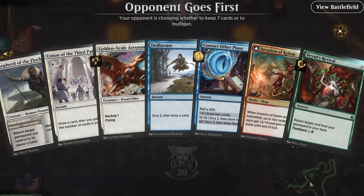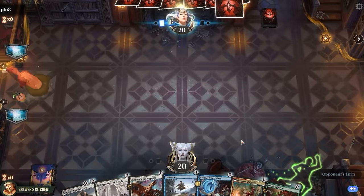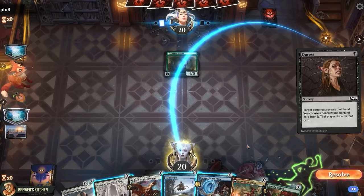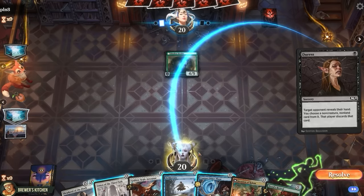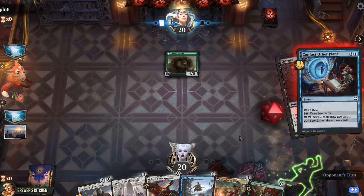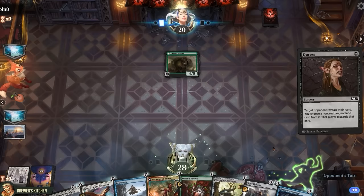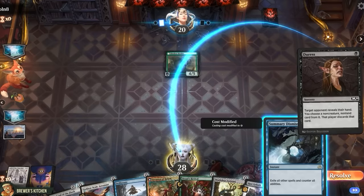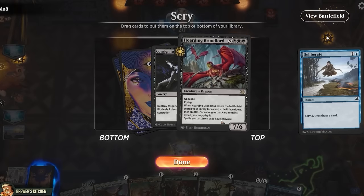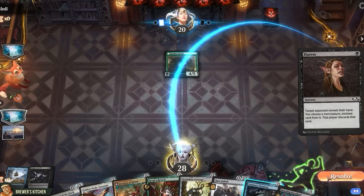Alright, here we are on the draw again, and no counter back up this time. Let's see what they can do to us. Tireless Hauler. Duress to make us discard a non-creature spell — doesn't really matter what they pick because we have Dryad's Revival. Let's cast our draw spells though. Contact Other Plane — draw two. Union of the Third Path — draw one, gain eight. We could counter the Duress, but they're probably just gonna take the counter. So let's Deliberate. I guess we're just gonna win next turn.